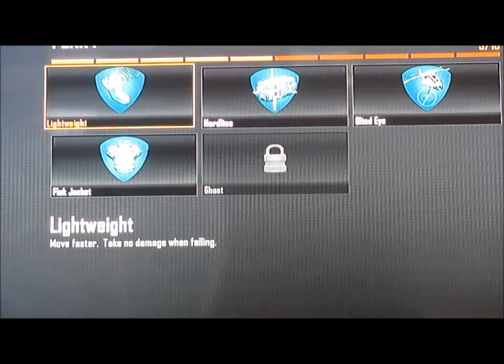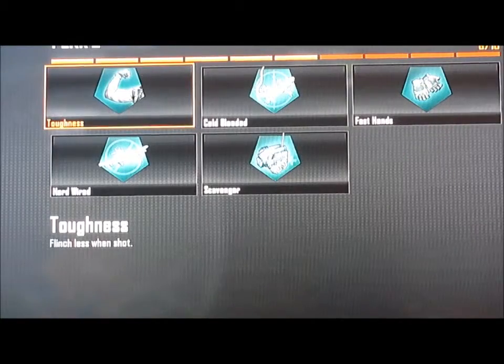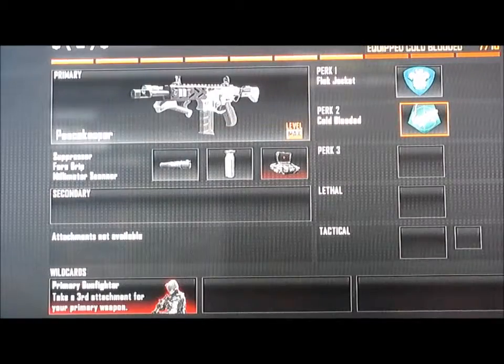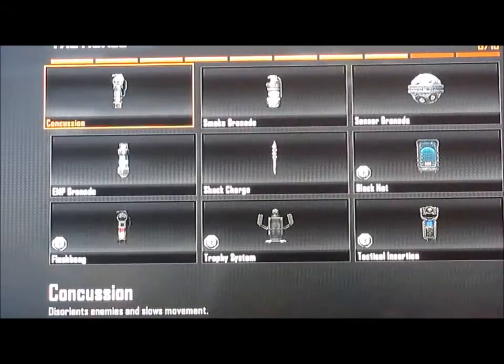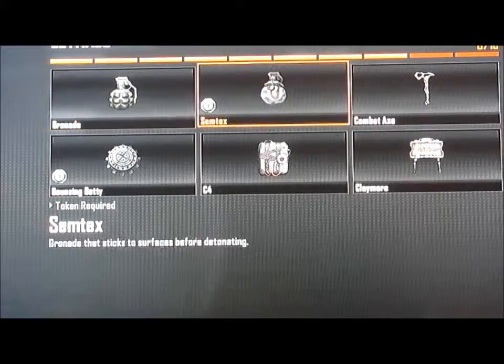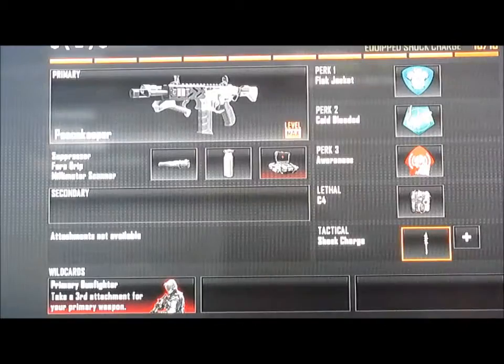Perks are flak jacket again so you don't get killed by semtexes and frag grenades, cold blooded so people don't notice you, and awareness so you can hear your enemies better. The lethal is C4.